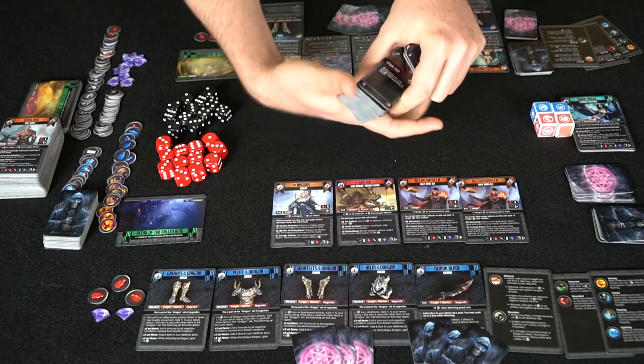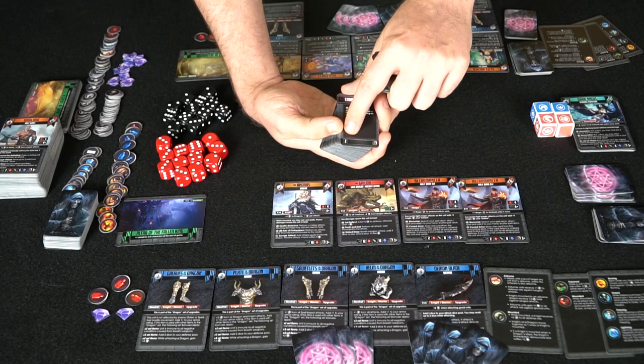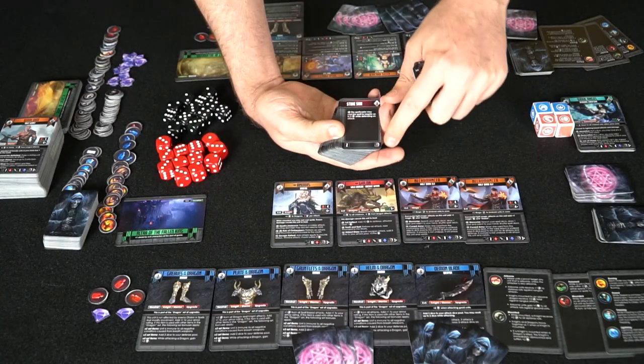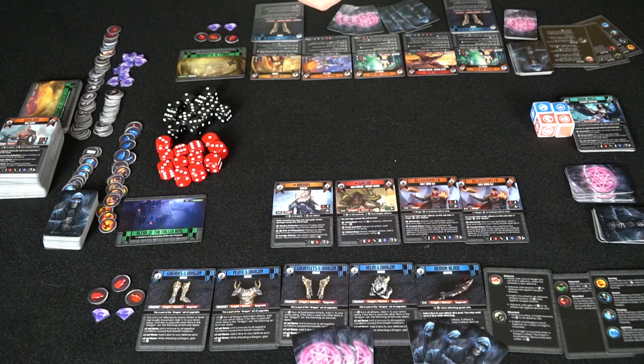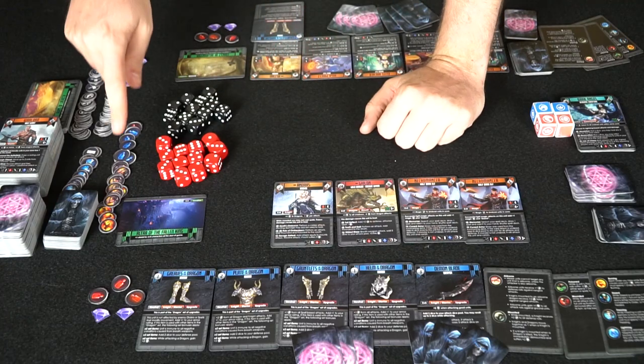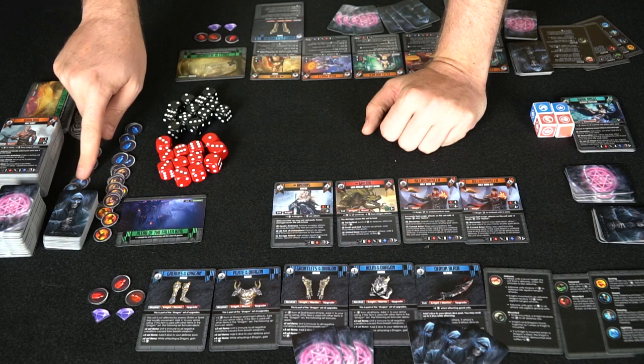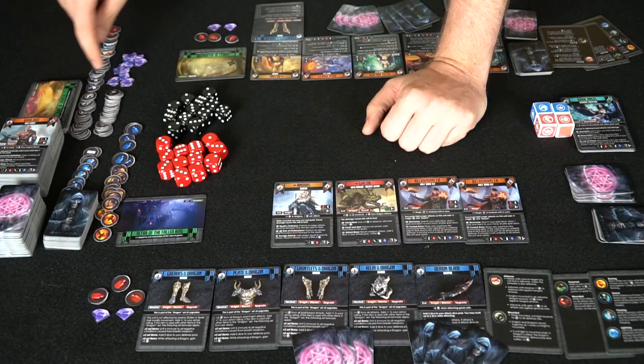Like this card here — it's called Stone Skin. It's going to have a cost of three in the top right, the ability, the cost to draft or deck-build it, and then the symbol in the bottom corner. You're also going to get tokens here — burning symbols, mana potions, health potions, electricity, and exhaustion.